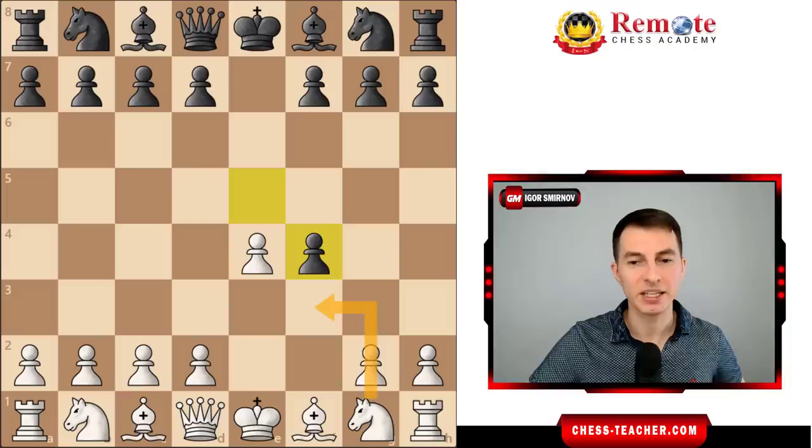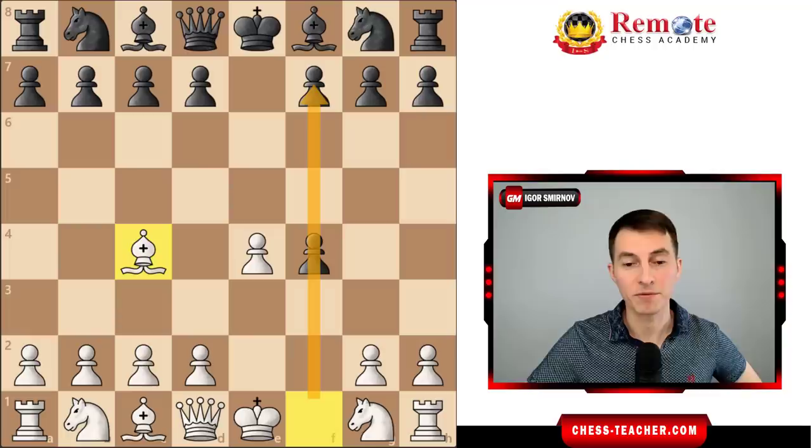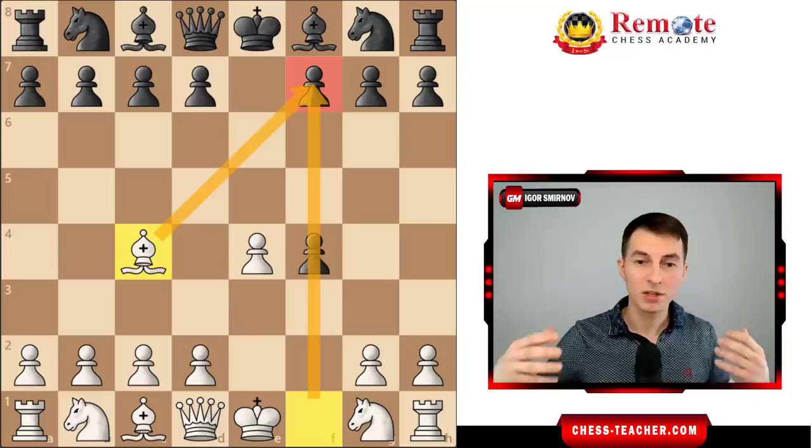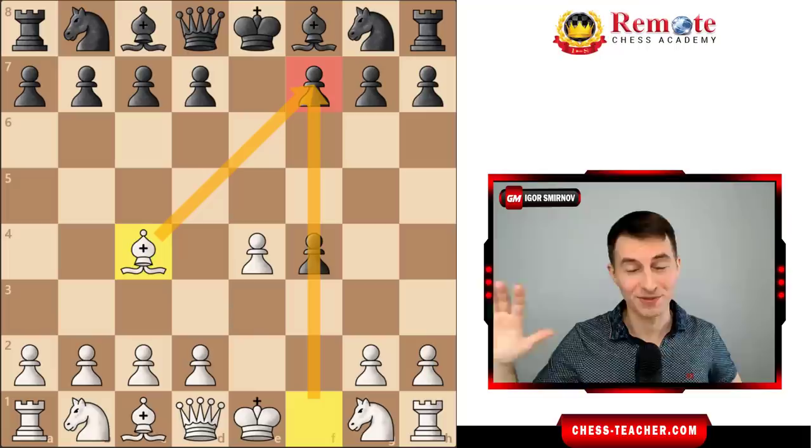Instead of knight to f3, he went into a very interesting sideline: bishop to c4. It makes a lot of sense because the whole purpose of the King's Gambit is to open up the f-file — very often you'll have your rook there after castling. Together with the bishop, you hit the most vulnerable square for black: the f7 square. So you want this quick attack to happen, though it's also more solid compared to the Scholar's Checkmate.